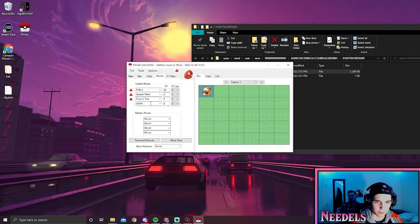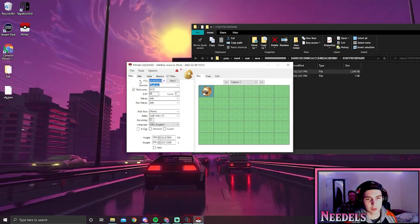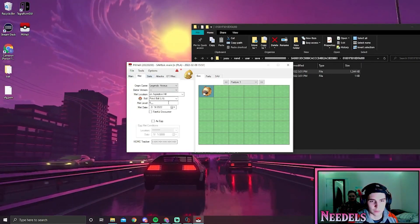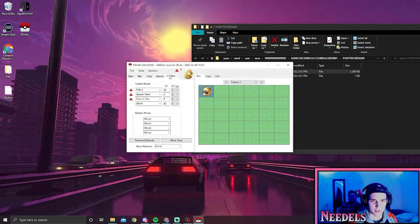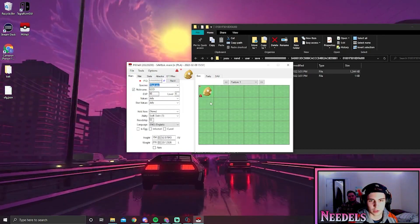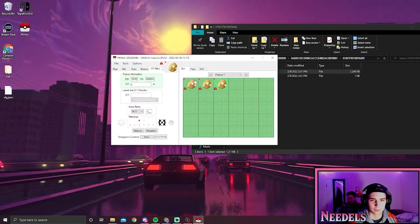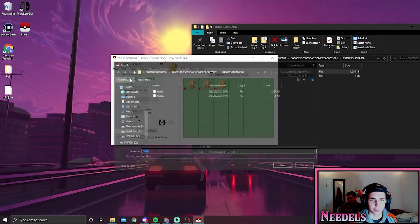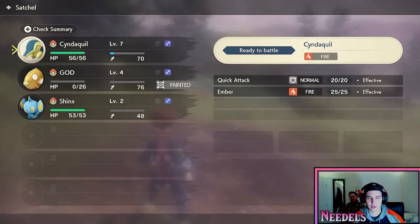Then Splash — sure. Now go to Main and you guys can make it shiny if you want. We'll make this one shiny for the sake of the video. Set it as a fateful encounter, and you can set how you found it — that doesn't matter. From here, right-click and click Set — and that is how you set in your Magikarp. Once you're done, go to File, Export Save, and save it over the original file.